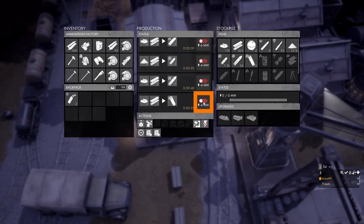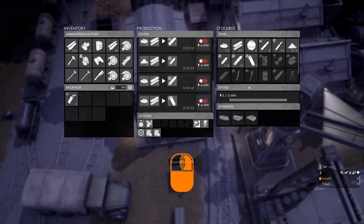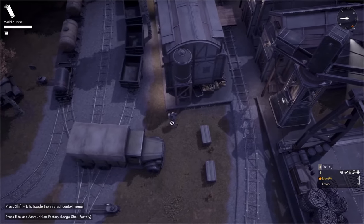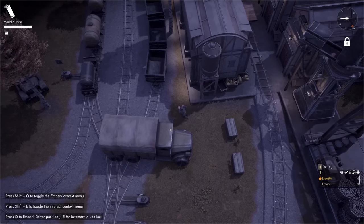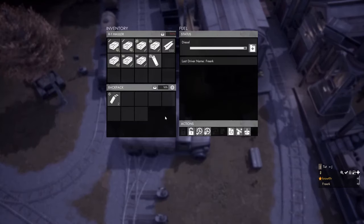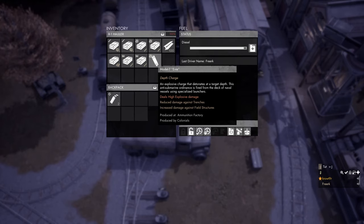To produce depth charges, left-click the button behind the recipe to start production. Depth charges will appear in the stockpile of the ammunition factory. To grab one, left-click to start assembling — once assembled it goes over your shoulder as a large item. Bring it to your truck, press V to submit it to the truck's inventory. Pressing E on the truck confirms one depth charge is now inside.